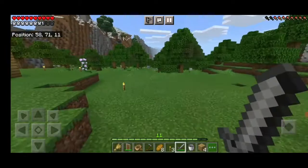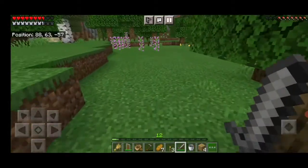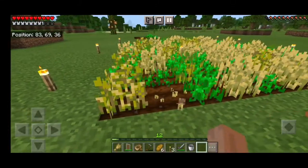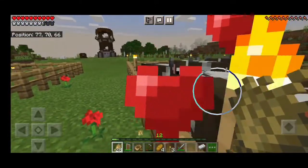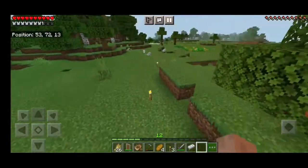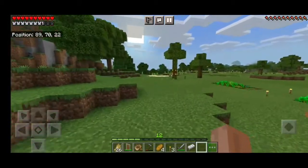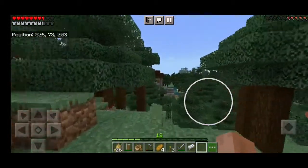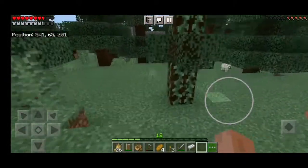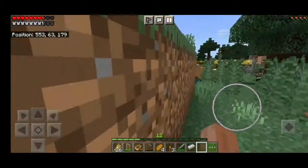Then I decided to go in a direction to find a village, but I got distracted and killed a mob, took some food, and shared it with my cows. After that I made my journey to find a village, and that was a good idea — because after just 400 blocks away I found a village, the thing I had been looking for such a long time.